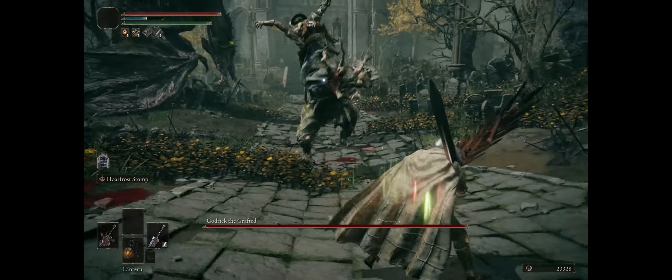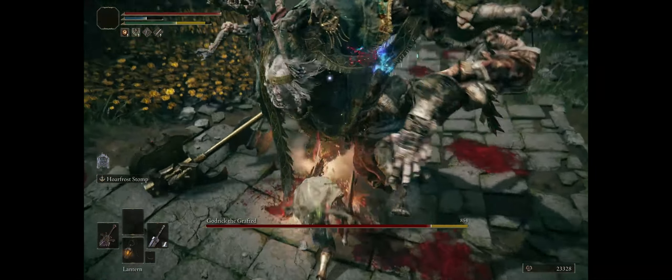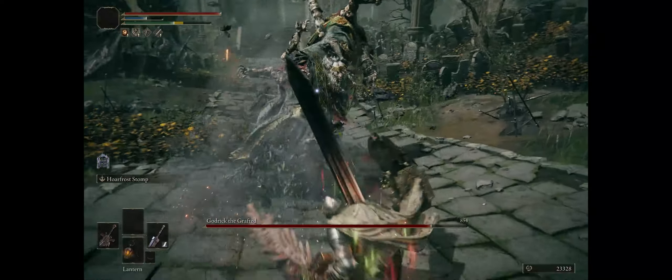Hello there friends and welcome. The key to very high damage with your Colossal Greatswords and fast attacks is jump attacking.